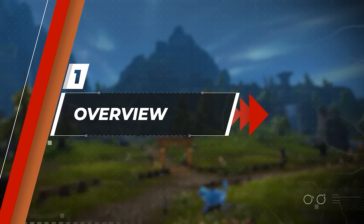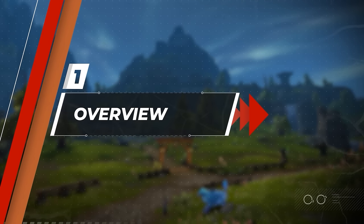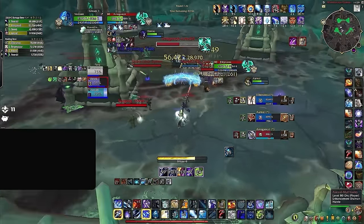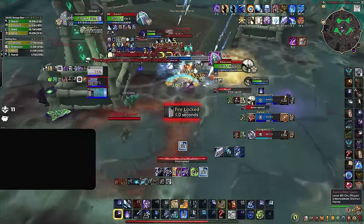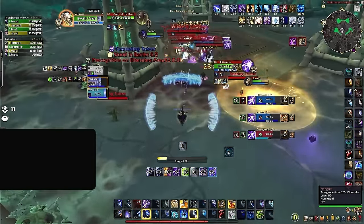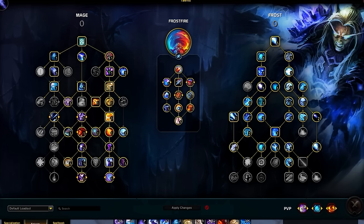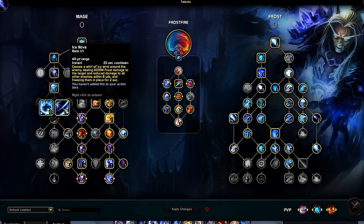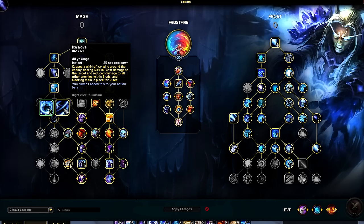Let's discuss how Frost Mages are looking in the War Within, starting with what's new. Overall, Frost Mages continue to have a similar toolkit from Dragonflight — we've kept all the same utility and flavor. A majority of what's new focuses on the Class Talent Tree, giving more change to both our rotation and utility, as Ice Nova now shares a slot with Ring of Frost, causing us to lose one of our most powerful methods of CC.